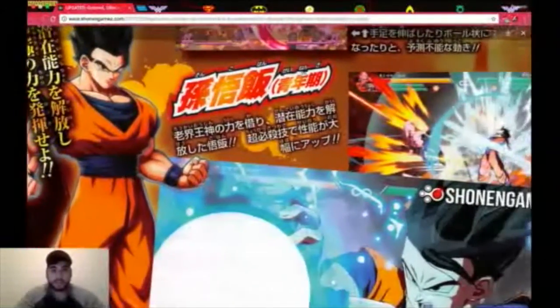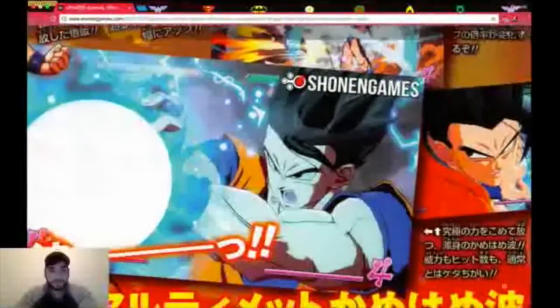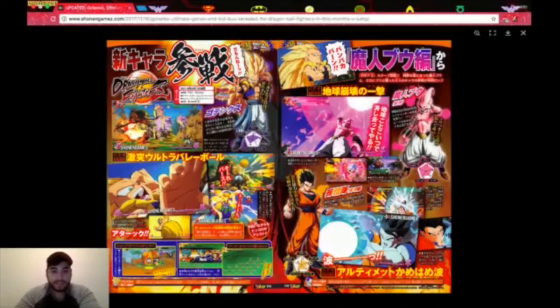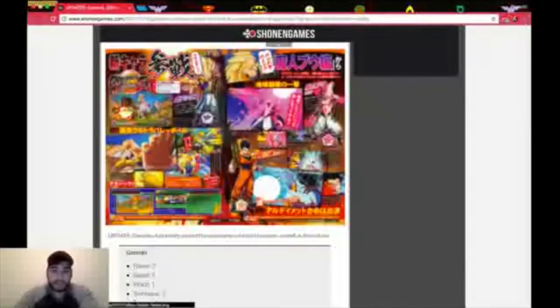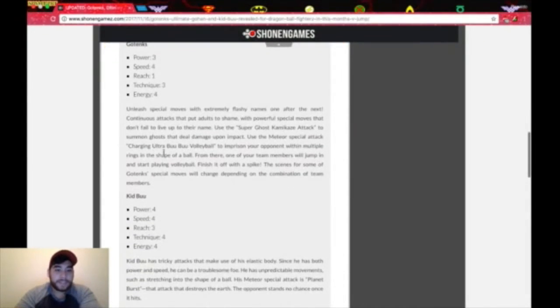Let's move on to Ultimate Gohan. It's going to be him charging — I guess it's going to be an attack — his Ultimate Kamehameha. It's basically a Kamehameha. His stats are pretty all-around, so we'll see what he actually is in the future and how he's going to be played. Here's the summary of their stats: Gotenks is focused more on technique, energy, speed, and power.